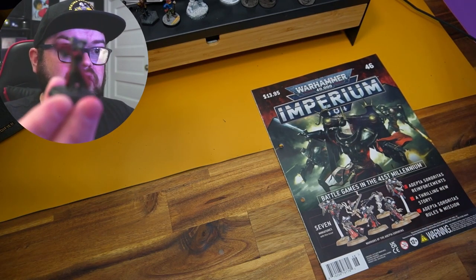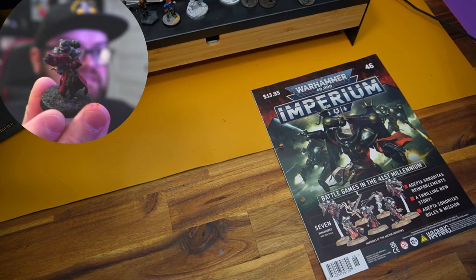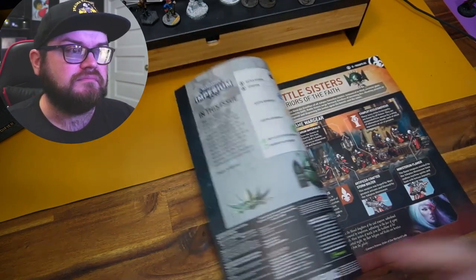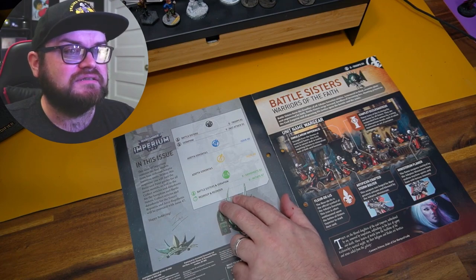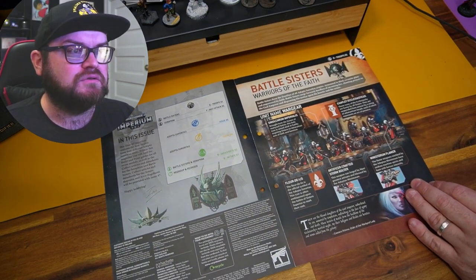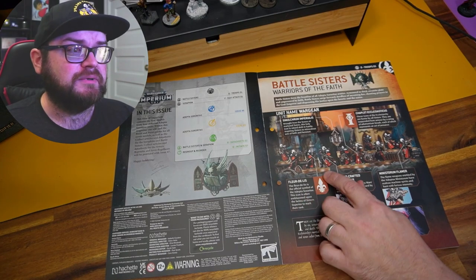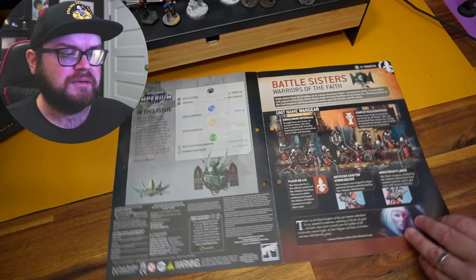There will be a painting guide later for this model. Your basic Sister of Battle in their standard scheme, which is this black and red one. The Martyred Lady, I believe, is the title. Inside the magazine we're gonna get the Battle Sisters, the Seraphim, the Adeptus Sororitas building and painting, and then the missions for the ninth. We have Battle Sisters - Warriors of the Faith - a beautiful squad. So far we just got the three sisters; next week we get the standard bearer and sergeant.